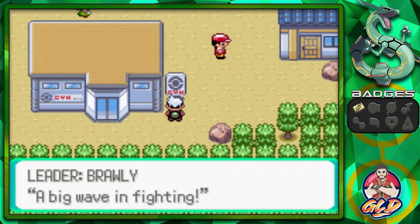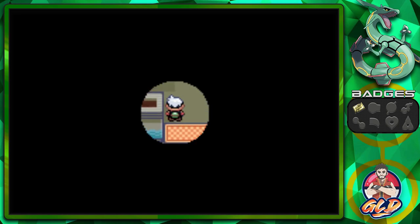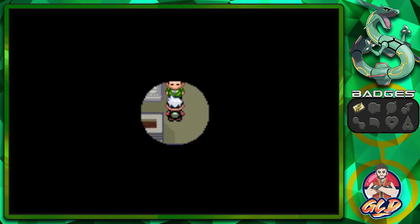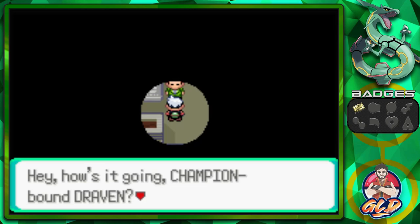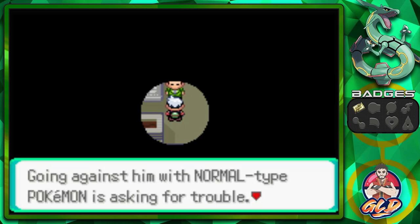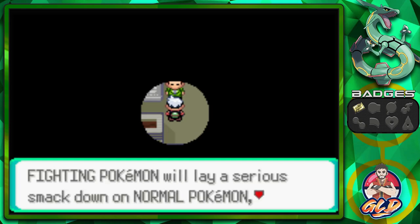After that, we're going to the other locations here in Dewford Town. The next gym leader happens to be Brawly — a big wave in fighting. Now, here is something weird — it is dark inside. The way you go about this place is you have to defeat a trainer every single time for the light to go up. Pokemon Emerald has been putting more emphasis on double battles, so you'll be getting twice the battles. I've got to switch out X-Boom because you don't want a normal type in here.